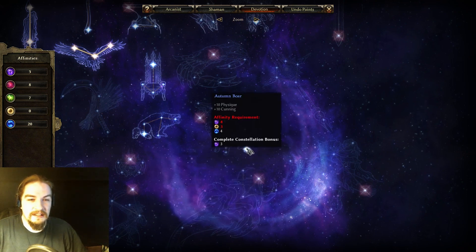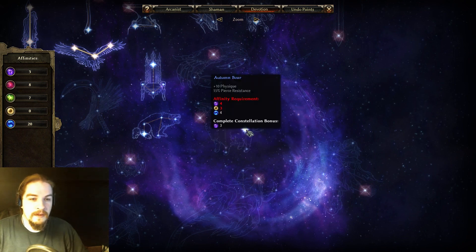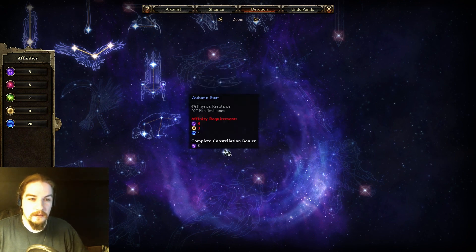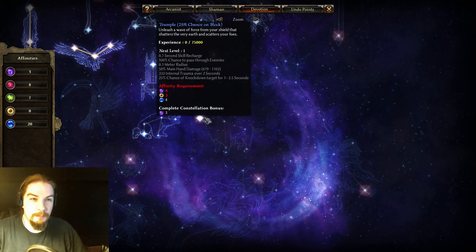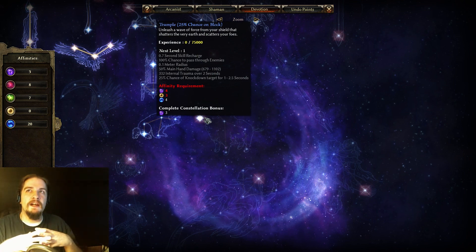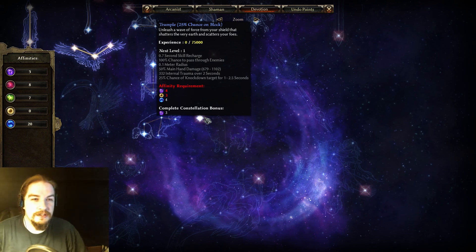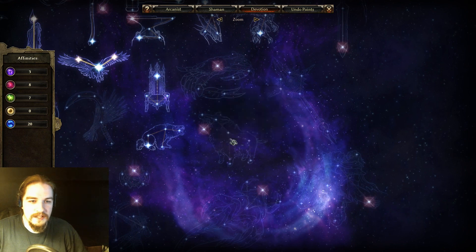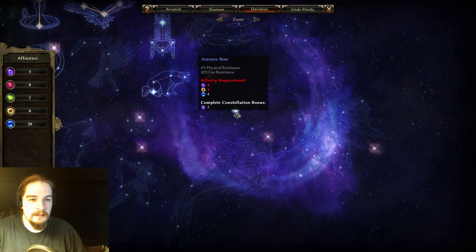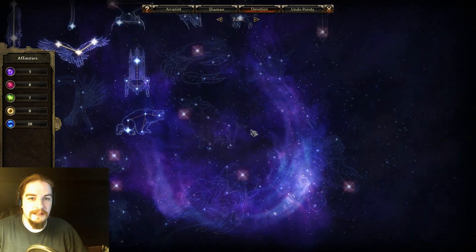The Autumn Boar requires Ascendant, Eldritch, and Primordial affinities. You get physique, cunning, pierce resistance, percent physique, physical and fire resistance, increased stun duration, pierce retaliation, and the ability Trample — a chance-on-block wave of force from your shield dealing main hand damage, internal trauma damage, and a chance to knock down. Not a bad constellation overall, and that physical resistance is really nice.